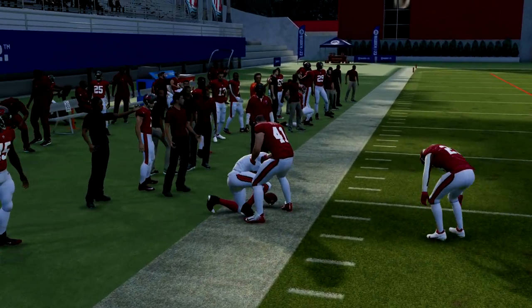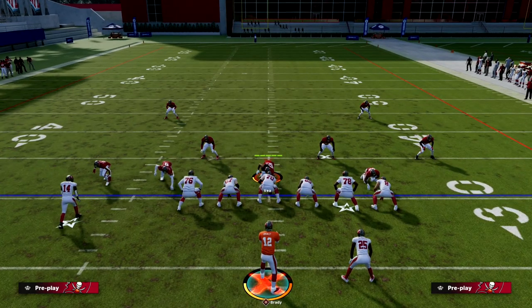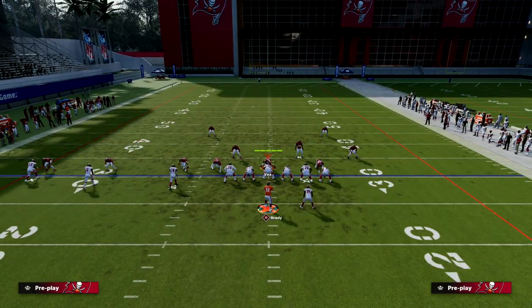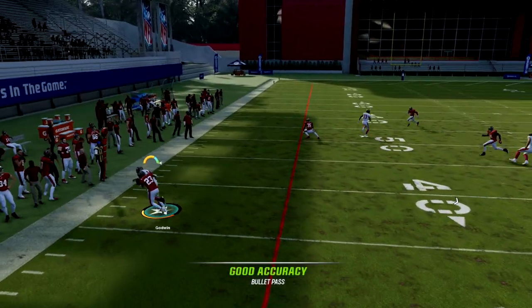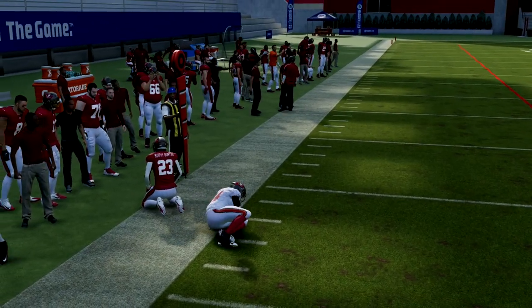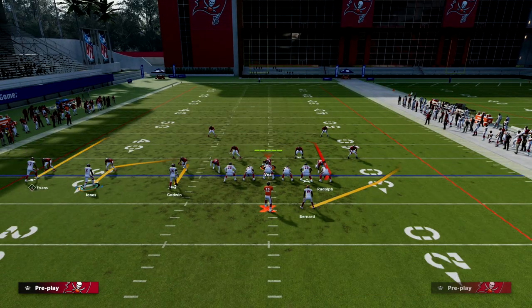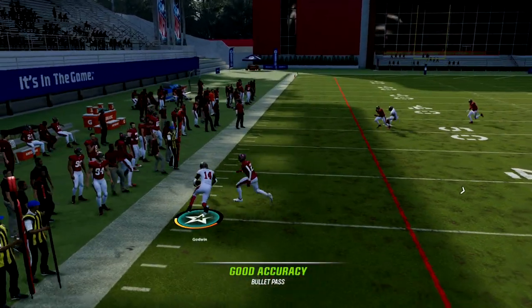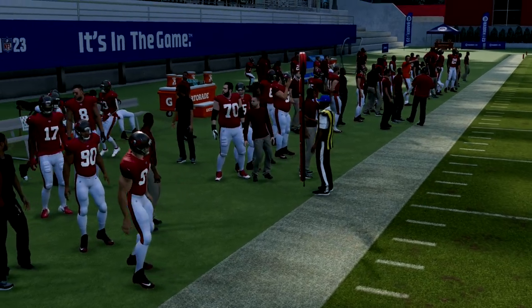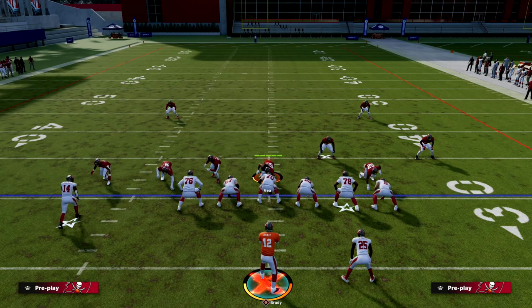That's how you beat some of the meta defenses with this play. If you're getting blitzed, this is a pretty decent play especially paired with a wheel route — you have the quick throw to the wheel, the out route, the drag, and the crosser. Everything gets open quickly and that's the idea. If you want to learn the rest of the trips-in offense, join my Patreon — the link is in the description. Patreon members get access to all ebooks and updates.